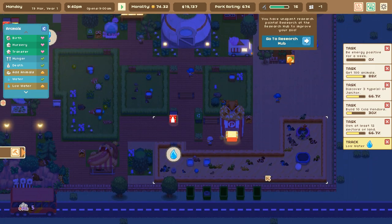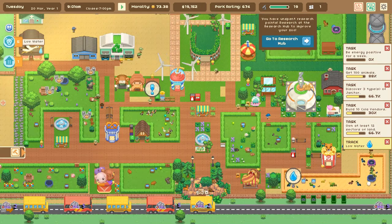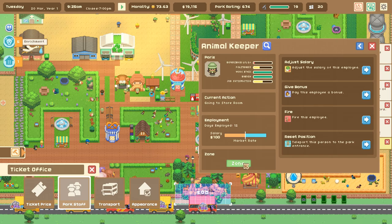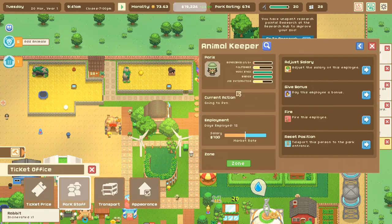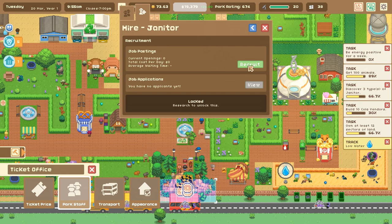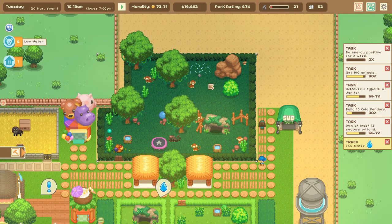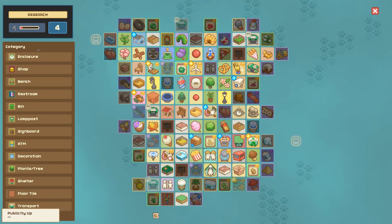We also need to worry about the snakes having a low water area — I've been meaning to move some of these snakes for a while. We need more animal keepers — we're really running low, so I should go ahead and open up that position to recruit some new animal keepers. I probably need to make their zones actually make sense. Paris here has no zone, so Paris, you're going to be in charge of these spots. We also need to hire a new type of janitor. The subways are so cool and the monkeys are doing great.